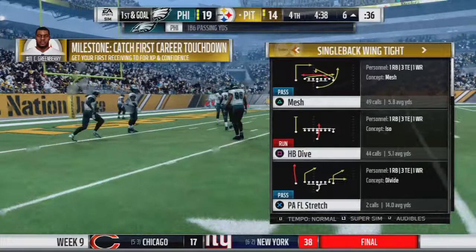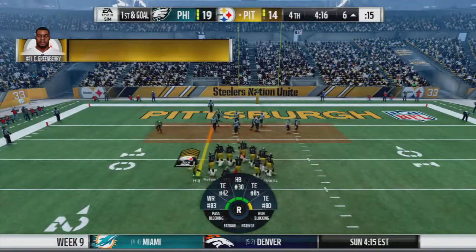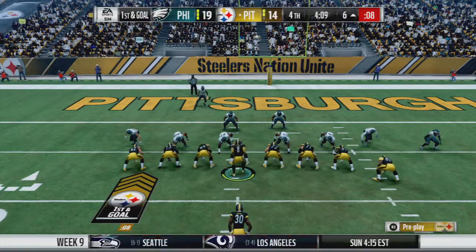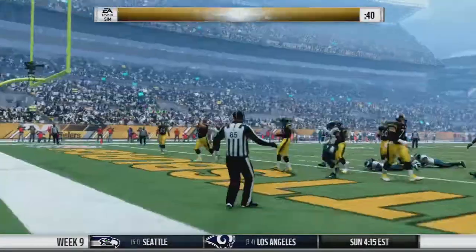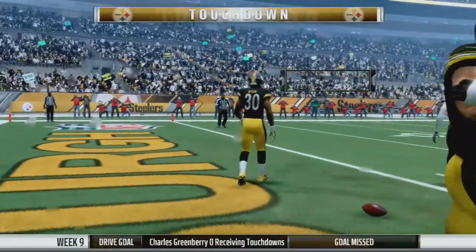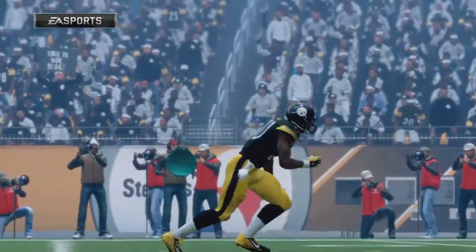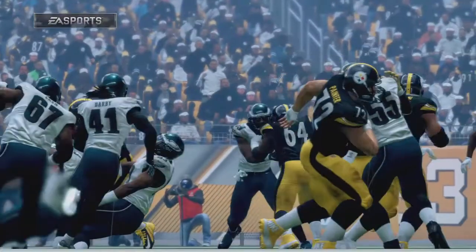We have got to score this touchdown right here, right now. Hand up to Mixon — broken tackle, spin move into the end zone for the touchdown! Why have we seen Mixon two straight plays — is Tevin Coleman hurt now? That's a little concerning, but luckily we've got incredible depth at running back.